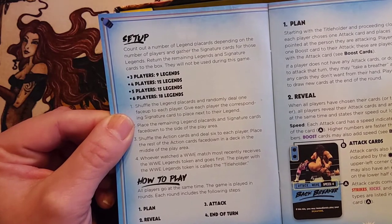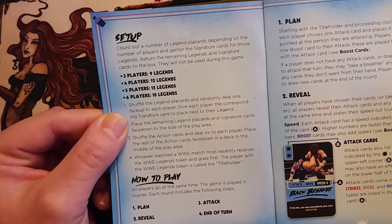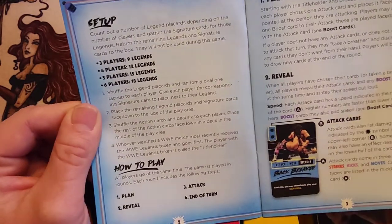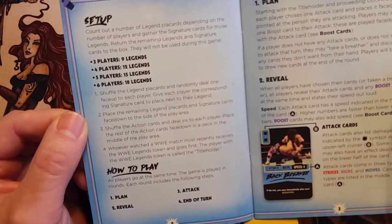Count the number of legend play cards depending on the number of players and gather the signature cards for those legends. Return their main legends and signature cards to the box — they will not be used during the game. There's a Royal Rumble feel — it looks like you're going to keep throwing more characters into the mix.